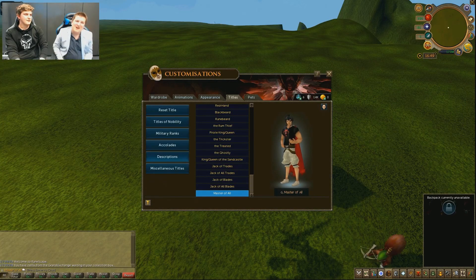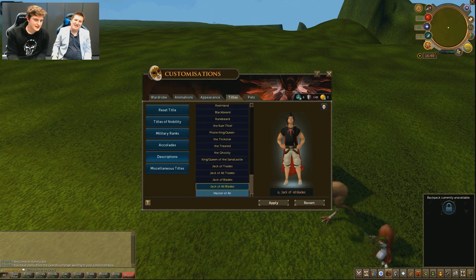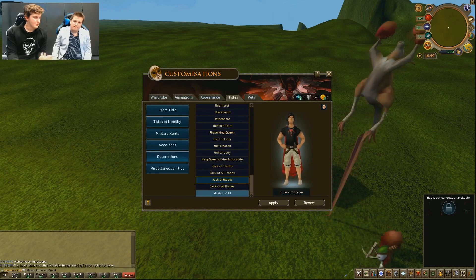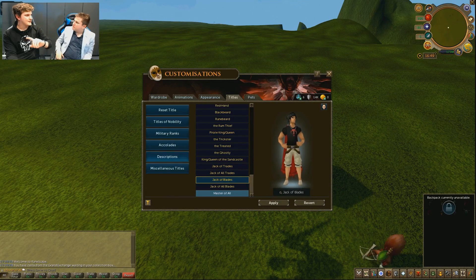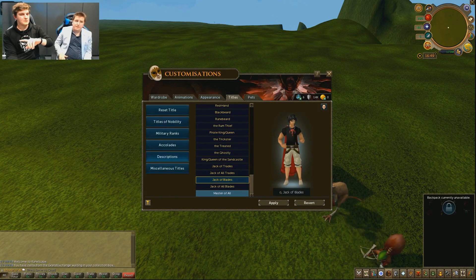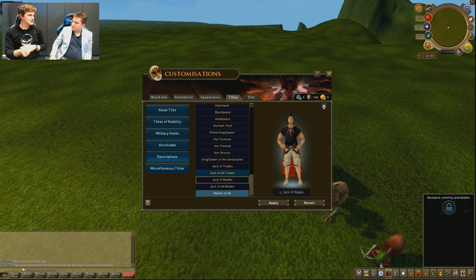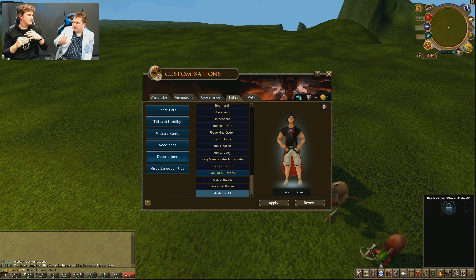One important thing to note: there are going to be new titles as well as changes to the current titles associated with the skilling pets. There are three new titles being added into the game. The first is 'Jack of Blades,' earned by owning at least three combat pets. Then there's 'Jack of All Blades' by owning all nine combat pets. And if you own all the skilling pets — both combat and normal skilling — you'll unlock the 'Master of All' title.